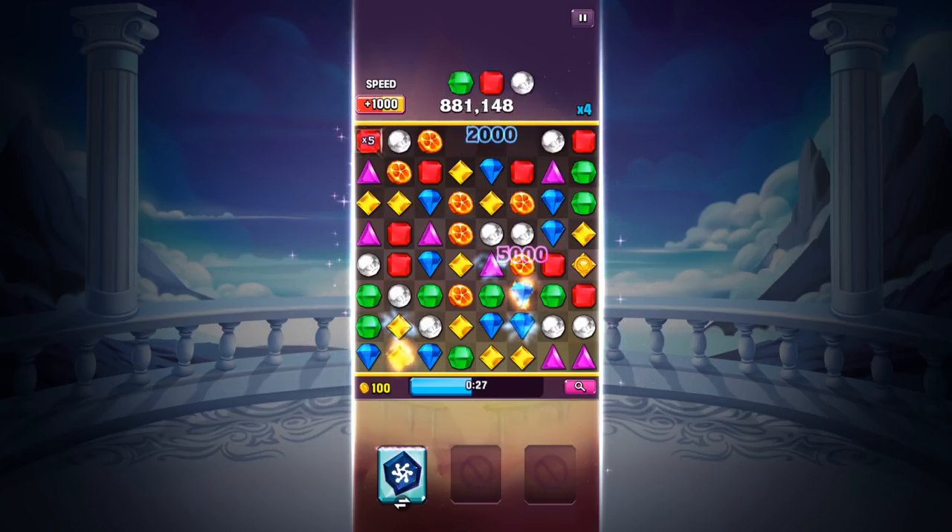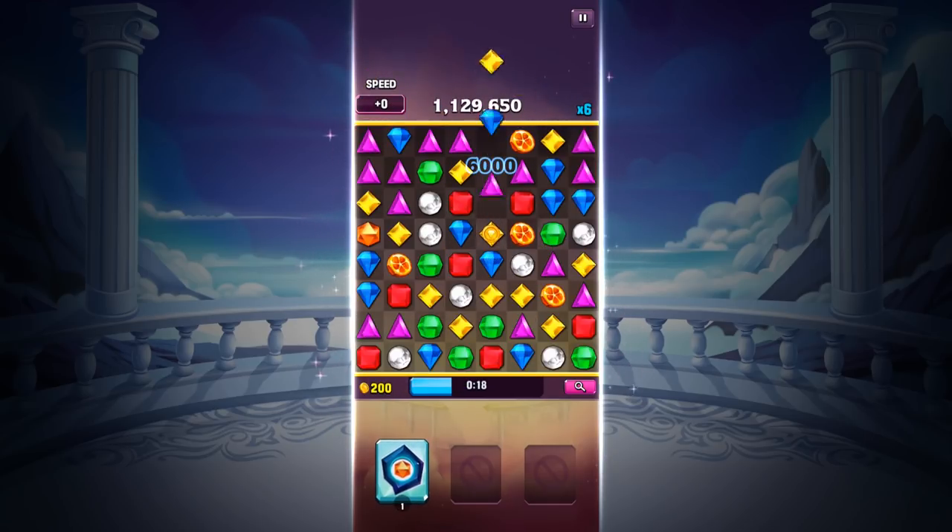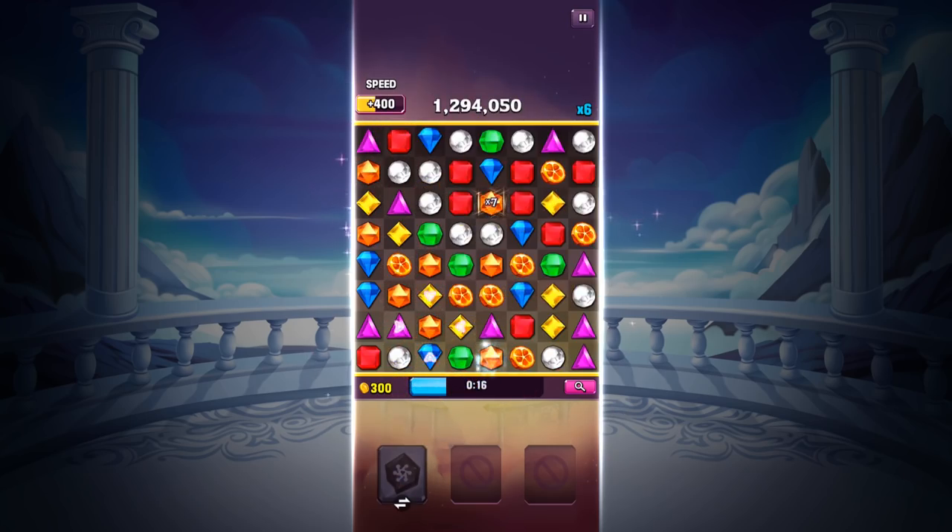Because I have the Citrine Rare Gem equipped, I'm going to ensure my last match was an orange gem before triggering the Color Blast to allow for tons of matches.